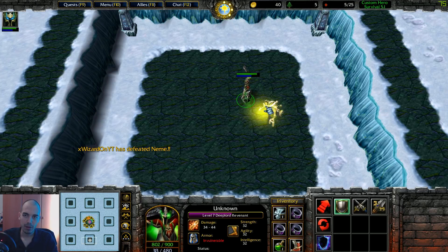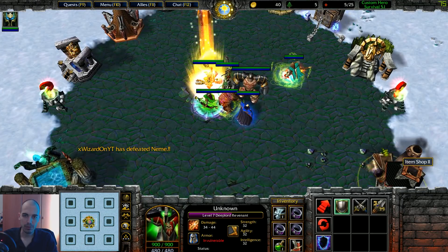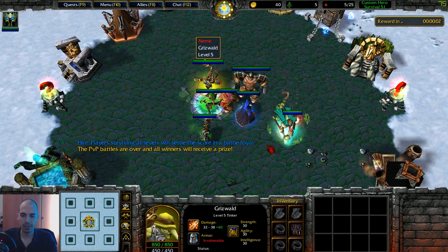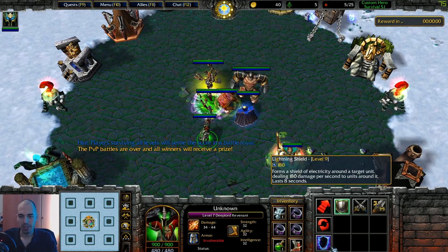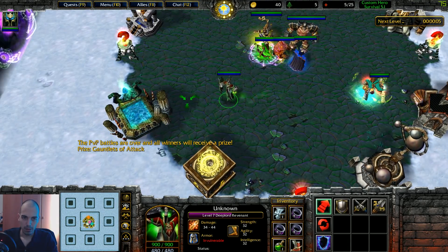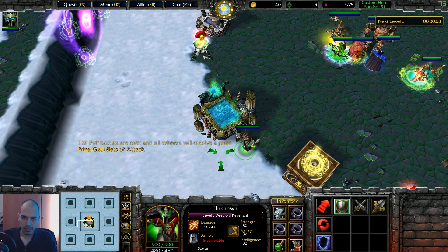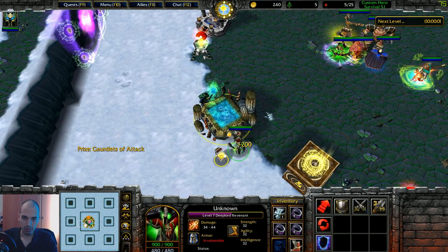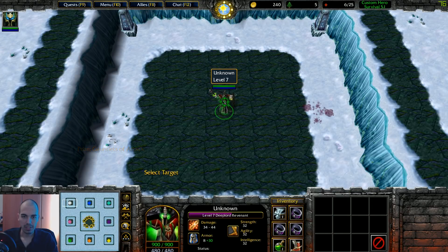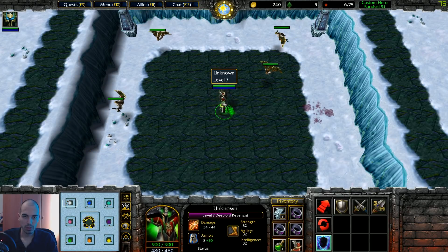He didn't use the vampire potion there. I don't know if he would have been able to do something, because I would just run from him and go back again with the lightning shield. But he had a chance. I don't need more damage for now — I'll save it and focus on the lightning shield.